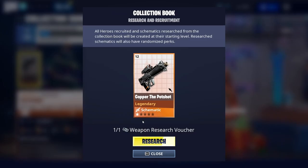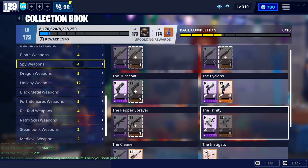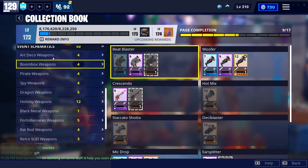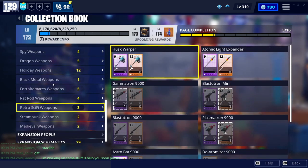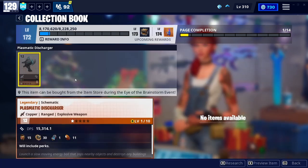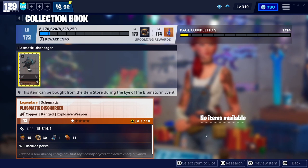I would also grab the Pot Shot if you guys don't have it — I have it maxed out, it's really really good. So grab the Pot Shot as well. That's honestly all the weapons I'm going to recommend: get the Deatomizer, get the Pot Shot, and if you already have those two, get the Plasmic Discharger. I went ahead and researched it, so there we go, we got it.